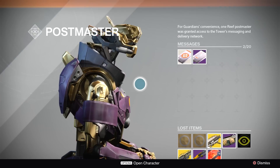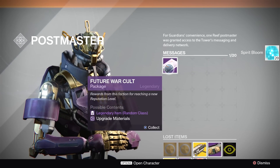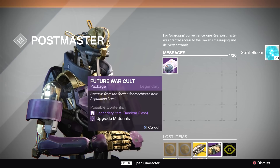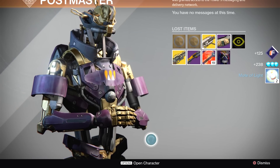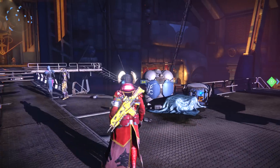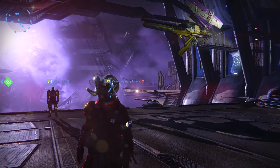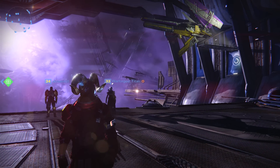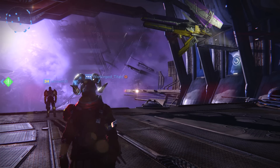Let's go over to the postmaster — I don't think he's got too much. We do have a public event, got some Spirit Bloom. Future War Cult is really low leveled so I can't imagine we're gonna get anything too good. Yeah, we got a Mote of Light — so not too much for the Warlock. But we did get a Fermi Solution, and a couple of cool looking pieces of armor — probably nothing I'm gonna get too excited about. Thanks for watching, hit that like button if you liked this video, subscribe if you're new, and I'll see you guys next time!